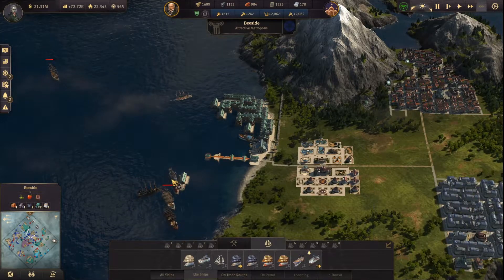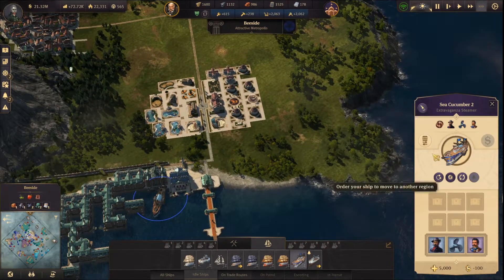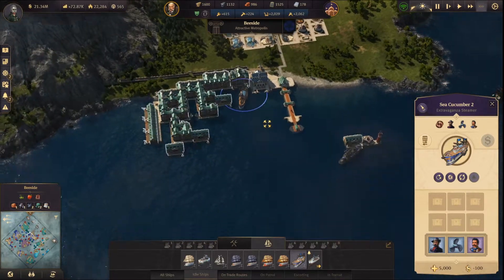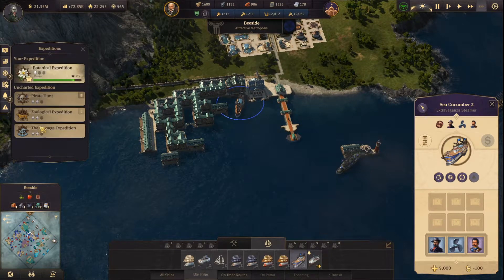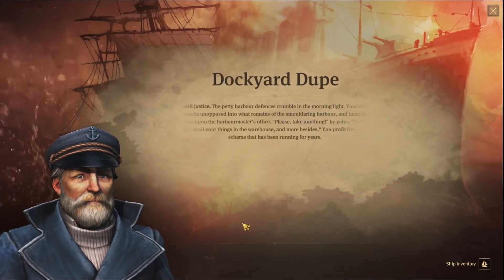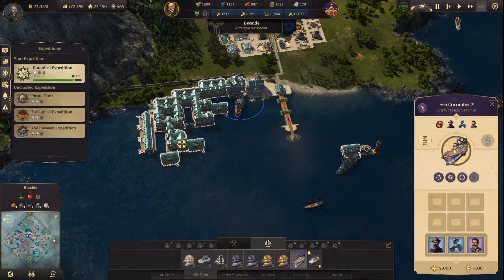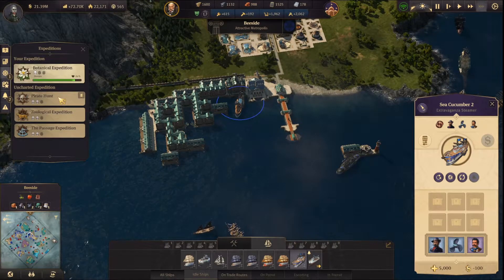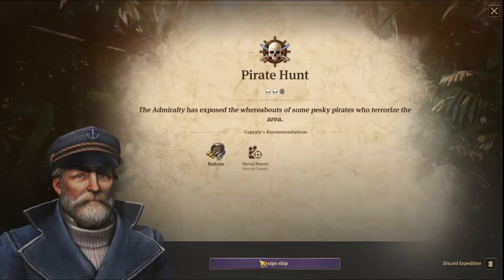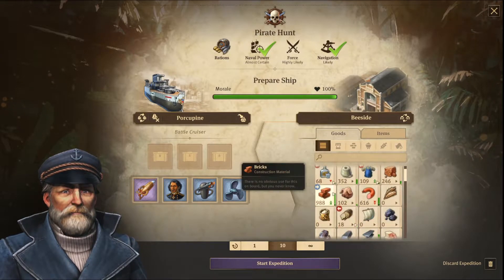Move all of this here. This one can also go here. This one can go on another quest. Let's answer this one and start the pirate hunt. Maybe I'll take this one for the pirate hunt. All we need is some rations.